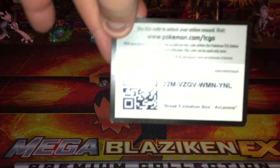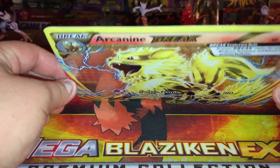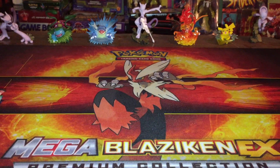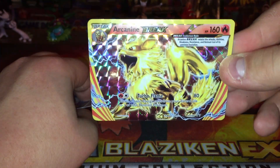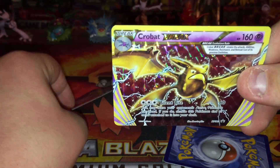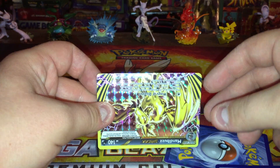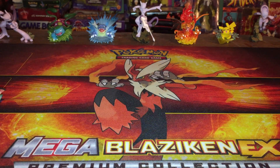First and foremost, there is a Break Evolution Arcanine box code for whoever wants it. We have Evolutions, two Evolutions, Breakpoint, Steam Siege, and Fates Collide — similar to last time except I think it was Breakthrough. We have an Arcanine jumbo, and I can't fit it into the camera of course, but Arcanine jumbo, fantastic looking card. On top of that we have the Arcanine Break, regular size. We have Crobat Break, which I love — amazing Break card — and we have Mandibuzz Break. Another fantastic looking card, three Breaks, racking up on our Break cards.